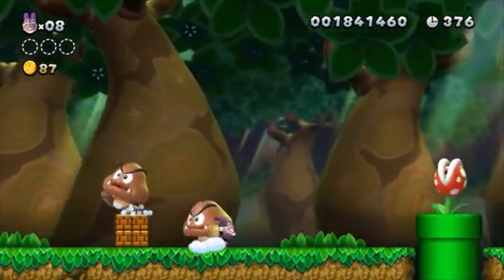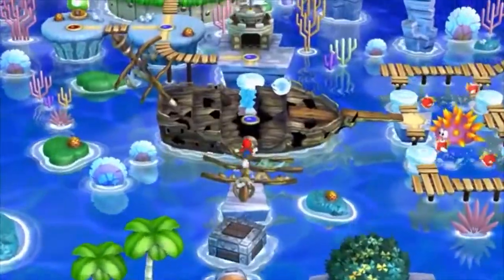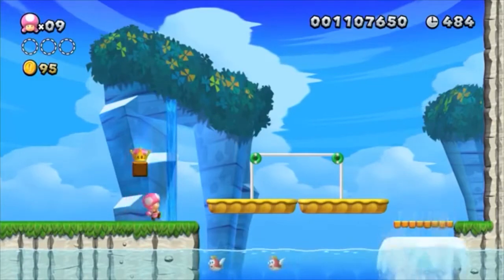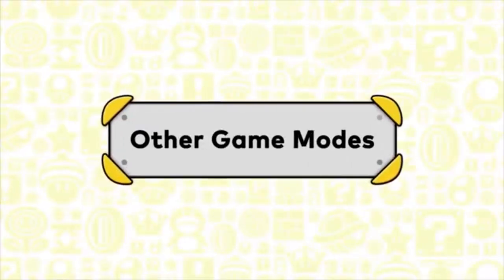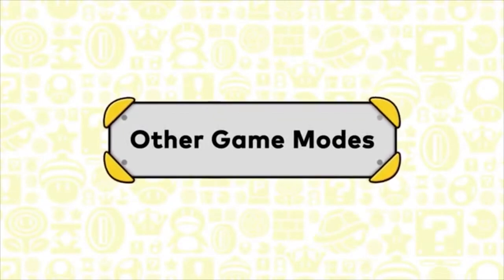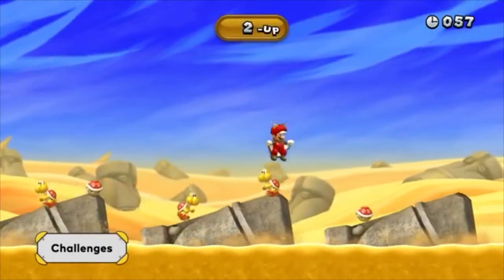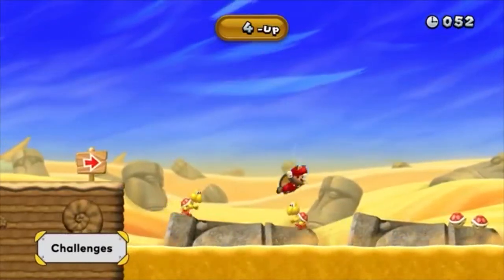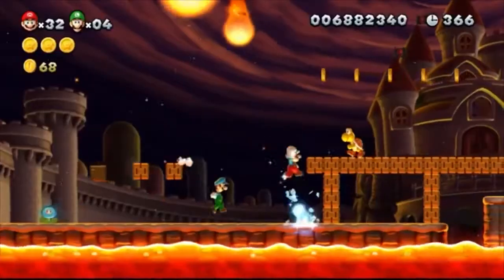Nabbit doesn't take damage from Goombas, but don't get cocky. When Toadette touches a Super Crown, she transforms into Peachette. The fun doesn't stop at story mode — hop into challenges where you can tackle a variety of bonus stages one after another.